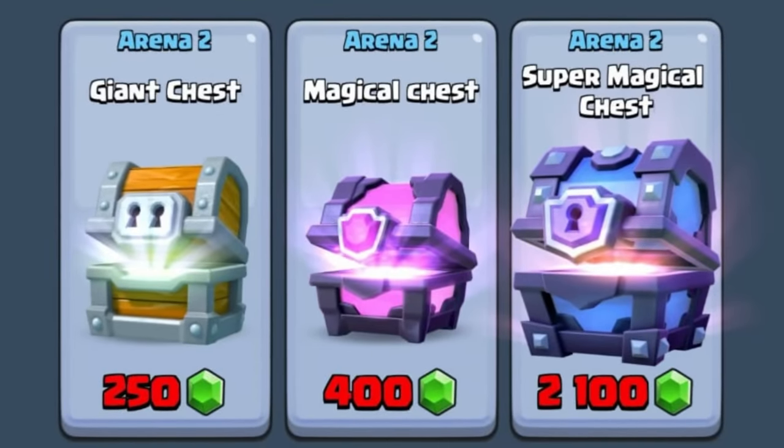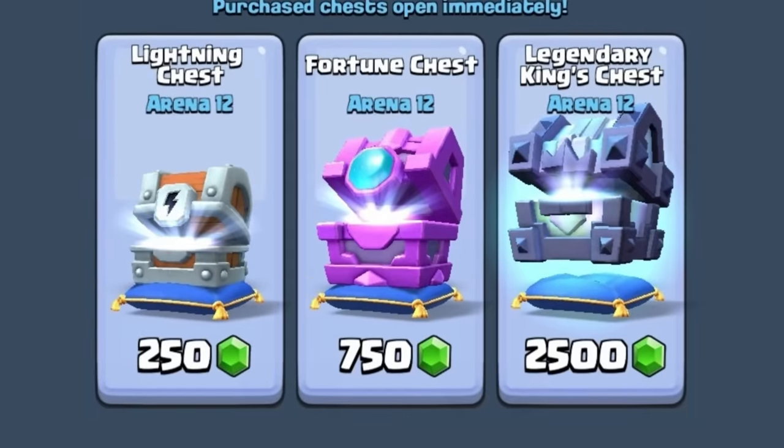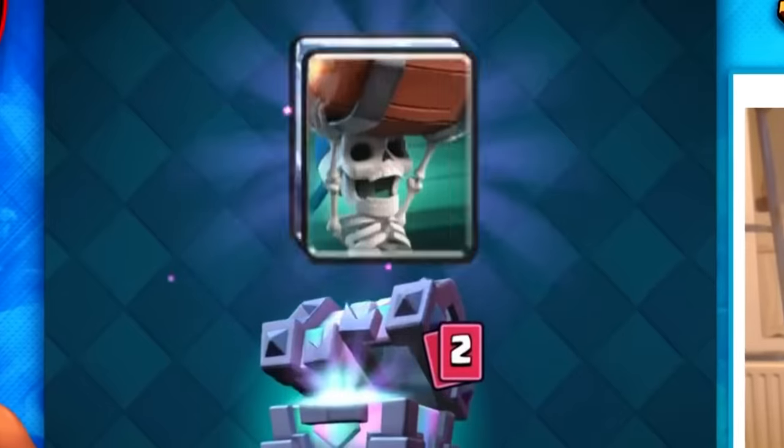Number 26. The Super Magical Chest was the most expensive and desired chest until it vanished and was replaced by the Legendary King's Chest, which was a huge upgrade.